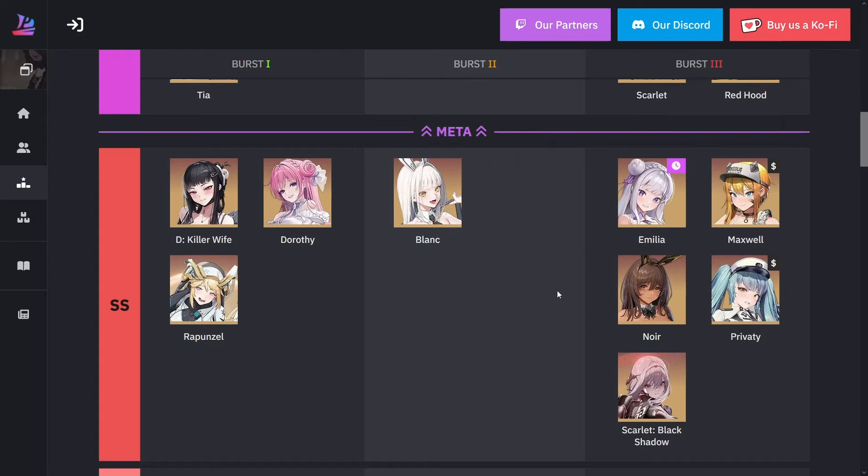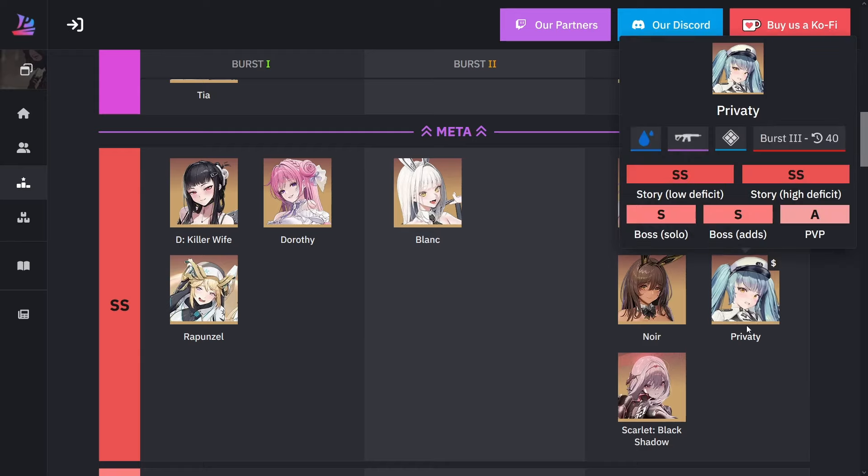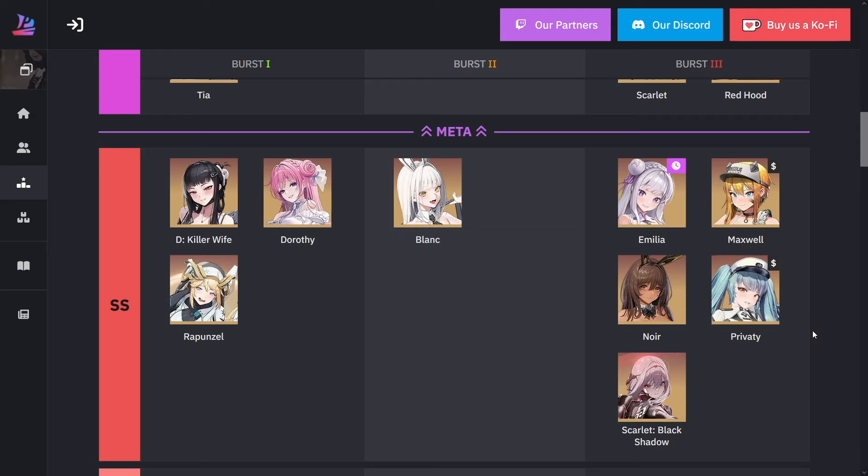We also have Scarves here, since when she bursts, every two or three hits she does an AOE attack, and on the second hit it does very large damage to a single enemy. Obviously Privity is still really good — she stuns everybody, which helps tremendously in the campaign and with a lot of other content too.